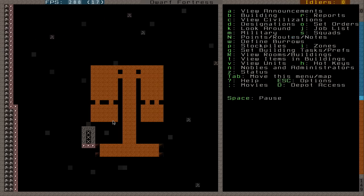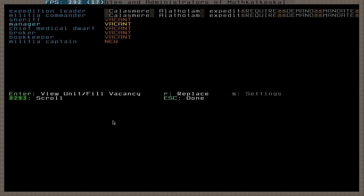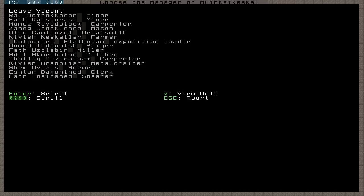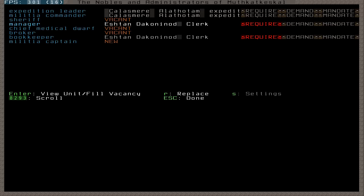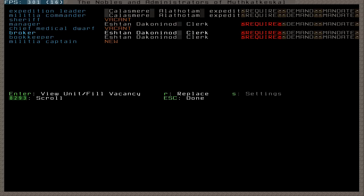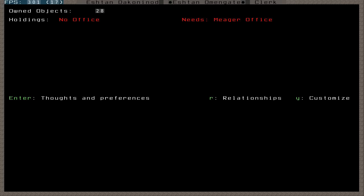I'm going to go ahead and make ourselves a manager slash record keeper. The record keeper will also be our manager and our broker. So who is that? That's Eshtan. Broker — Eshtan, where are you, boy? He's also a pacifier, so that's all good stuff for us. But obviously, like I've covered before, nobles have demands, and we're going to have to make him a nice big office.